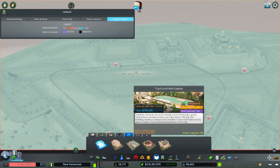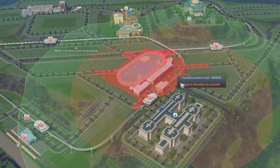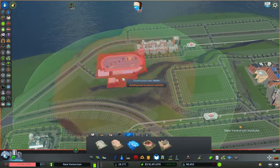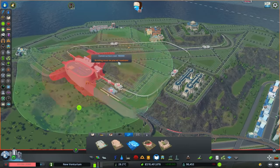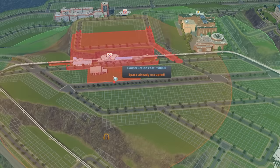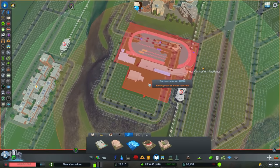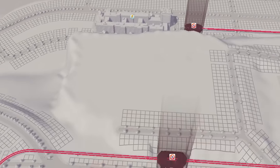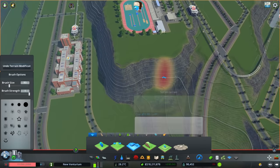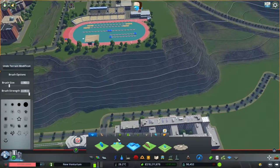The first thing we really have to get in is a track and field stadium. You cannot have a super giant university campus without one. However, I don't know where we're going to put it — it's huge! We only have one more hill and it's over here. It almost fits, so we're going to terraform this and plug it in. We'll even out all the terrain first, plop down the building, and then make the terrain look nice again. That's usually how I like to go about things. And then later, we add in a bunch of trees to make it look pretty.